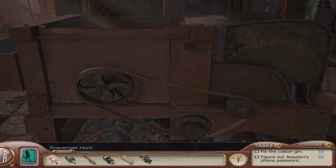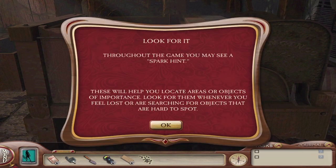Alrighty. So in the previous video, we actually finished the cotton gin, and there was actually a glitch going on — we couldn't get the seeds out of the little doohickey on the right side of the screen underneath the words 'cotton gin.' We get a little hint from the game saying we can use a spark hint throughout the game: this will help you locate areas or objects of importance. Look for them whenever you feel lost or are searching for objects that are hard to spot.